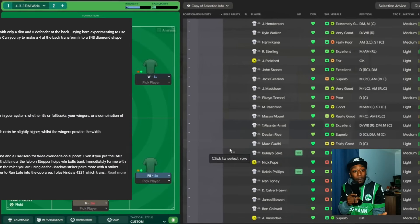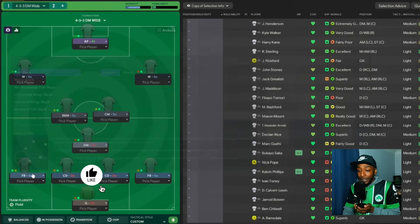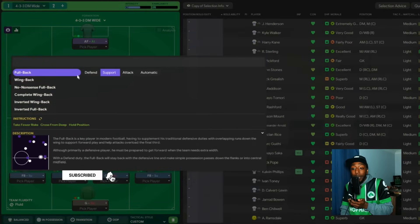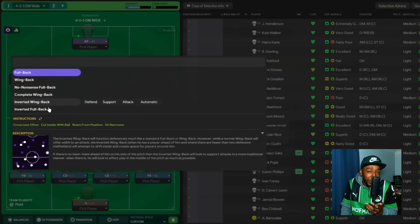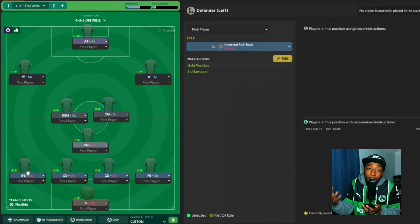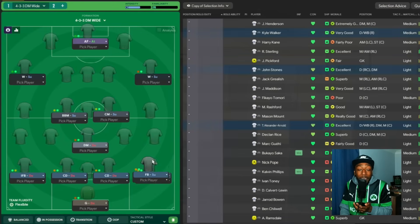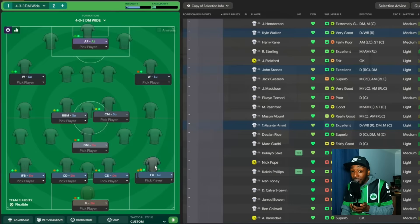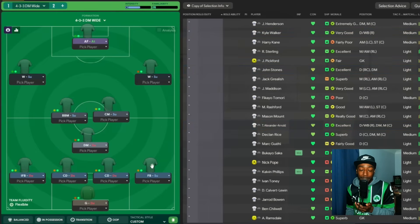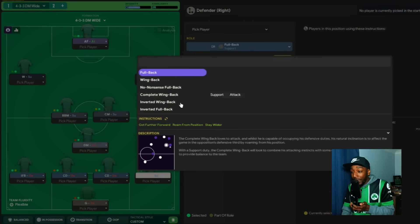As many people have mentioned, there are many ways to create this back three. My way is simply using one inverted fullback — it doesn't have to be that; a fullback on defend, a wingback on defend, or any defensive duty would work. But the inverted fullback is tailor-made for what we're trying to create. That still leaves us with a back four, which means our right back now has to be fairly adventurous, getting further forward and leaving that back line regularly. You could use a fullback on attack, wingback on attack, or a complete wingback on attack.